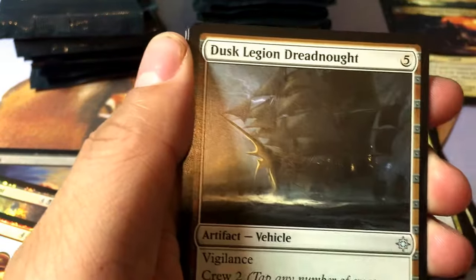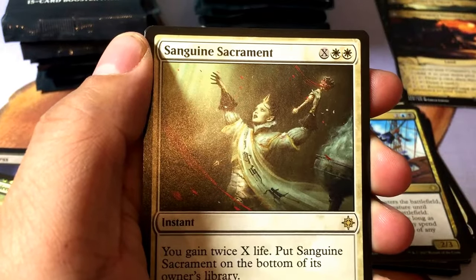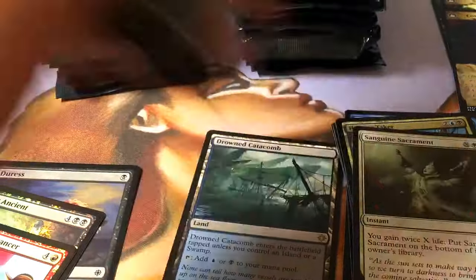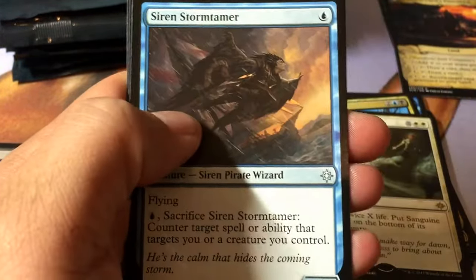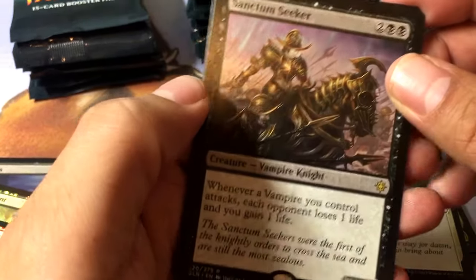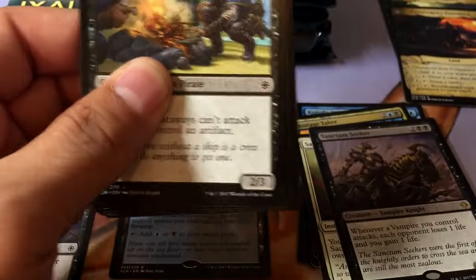Rigging Runner, Dusk Legion Dreadnought, Trove of Temptation, Sanguine Sacrament with an island. Field of Ruin, Dinosaur Stampede, Siren Storm Tamer, Sanctum Seeker — whenever a vampire you control attacks. That's not bad. I wish vampire decks were still a thing, because a black-white vampire deck would be pretty fun to play.